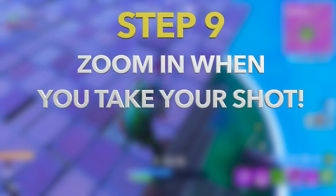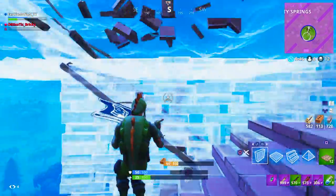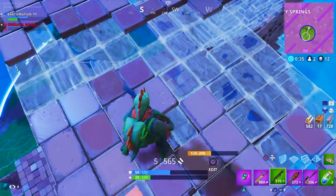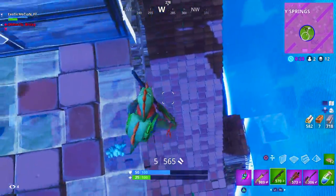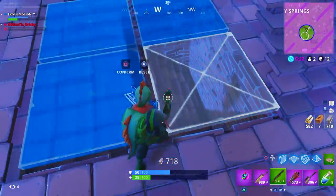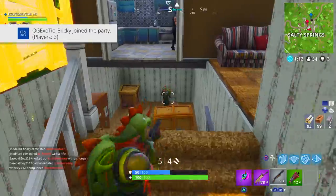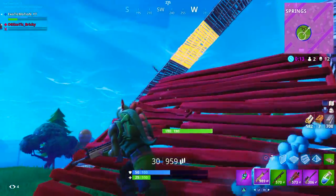Step number nine is zooming in your shot. I know I said you have to hip fire a lot of shotgun fights, but if you want to actually hit your shots, you're going to want to do a quick zoom in — kind of like a quick scope with the shotgun — and then take your shot. It focuses more on one target, so it's going to do a lot more damage than a normal hip fire shot. And if it's a headshot, it'll be more critical than a hip fire headshot because the center point is a lot smaller. So with more of the target in your crosshair, you're definitely going to hit the shot. It's an instantly quick zoom in, then shoot.